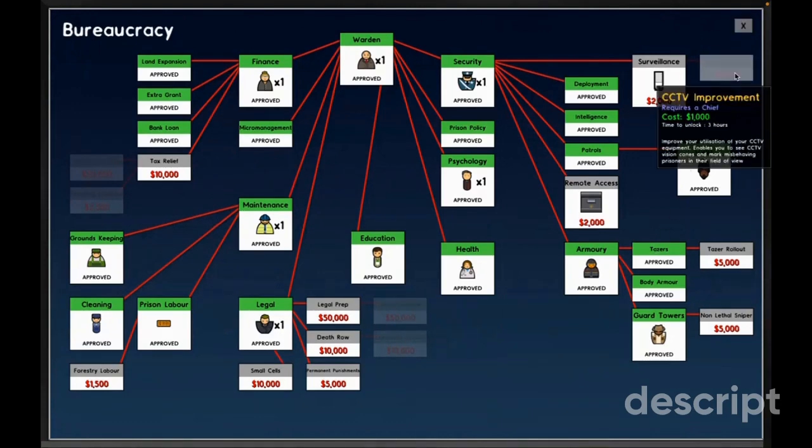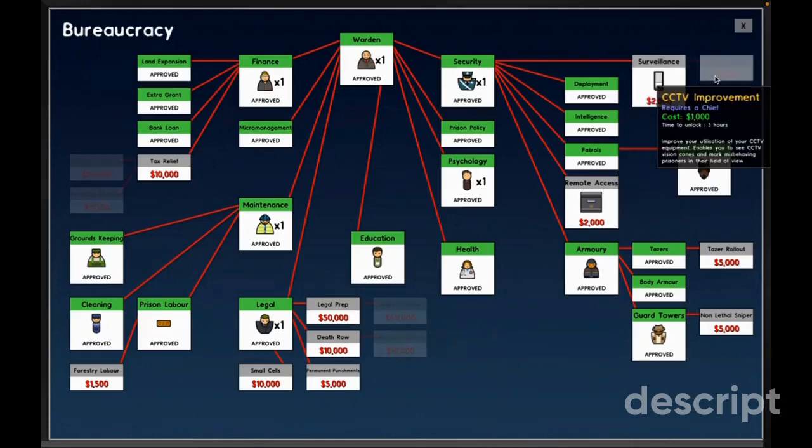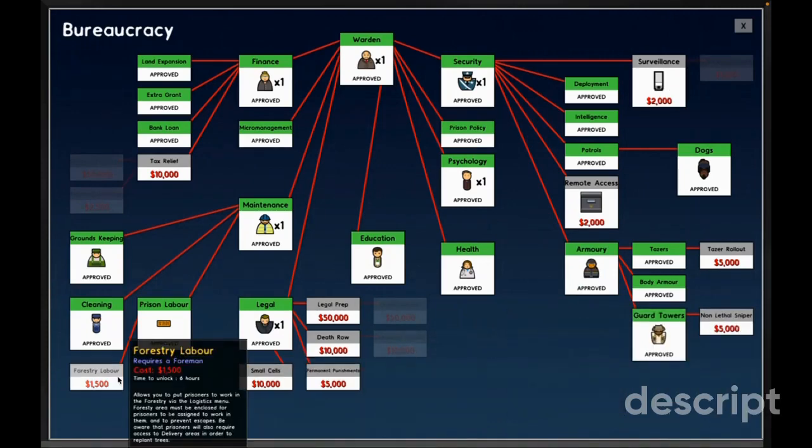CCTV improvements — I had to get CCTV, that seems like a good idea, but I need to check if I have the money. CCTV equipment enables you to see CCTV vision cones and mark misbehaving prisoners. Non-lethal snipers also seems like a smart idea, but again I need the money.